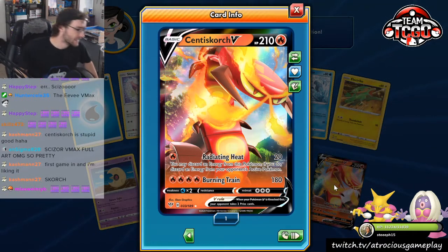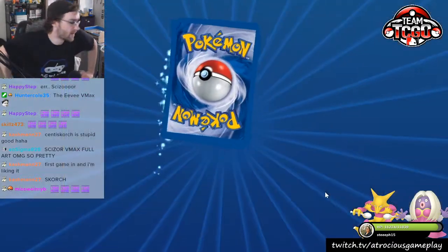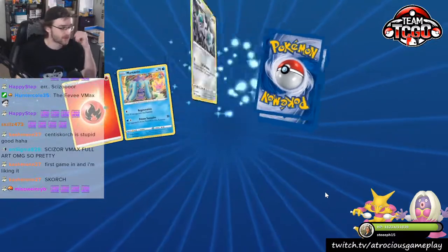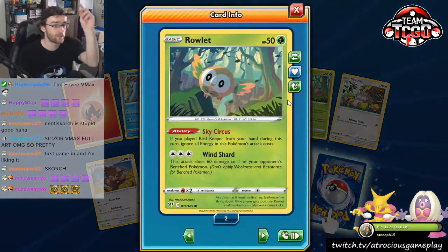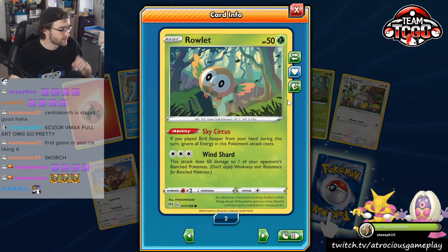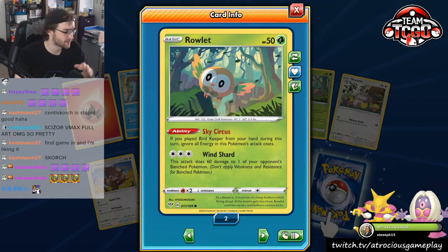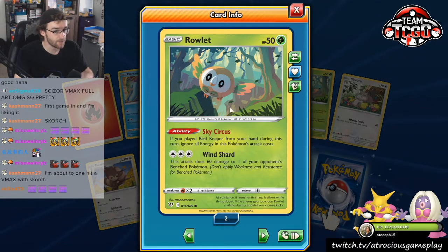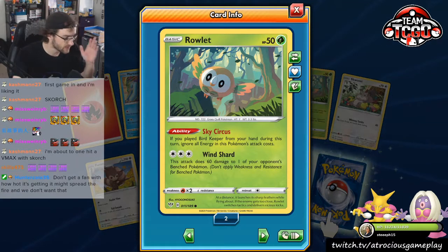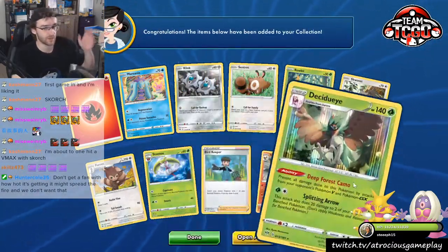We got a Bird Keeper. Rowlit — for those of you that don't know, I am collecting as many Rowlets as possible. So if you have extra Rowlets — I know that Rowlet is a pretty decent card, I know that Decidueye is a pretty decent deck — if you have extra Rowlets, please send them my way. I need them all and I need them all to go to a good home.